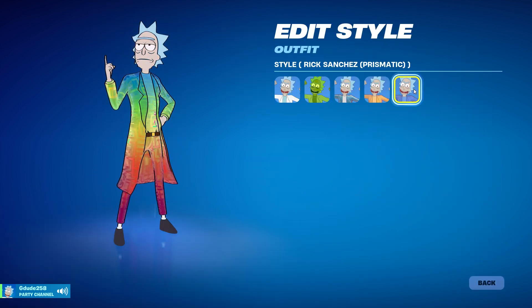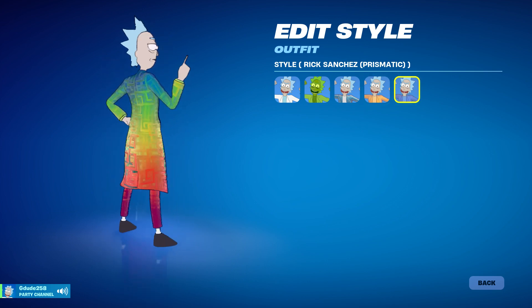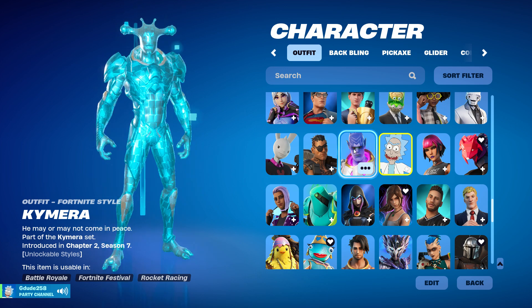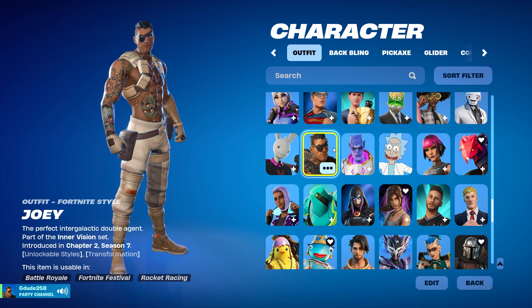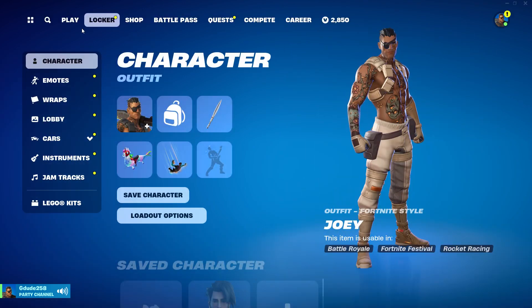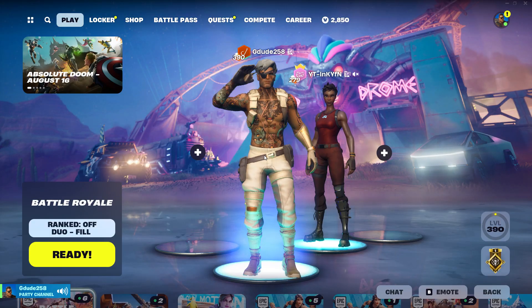And then we got Rick and Morty — Rainbow Rick. I grinded so hard for that. And then we got Chimera — he looks like a snail. We got Joey, and one of the skins I actually like from Joey, and I wish there would have been an adult style, is this skin that it turns into.